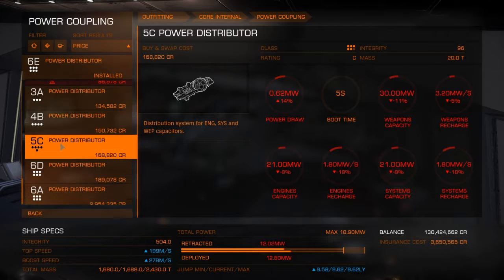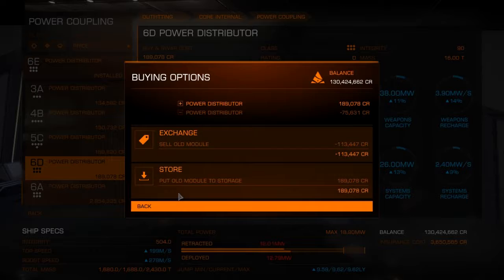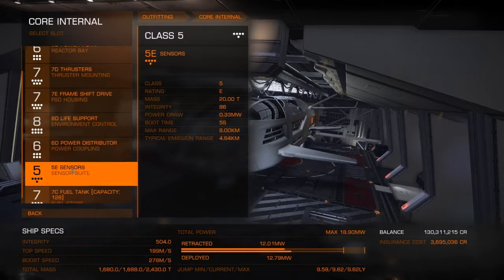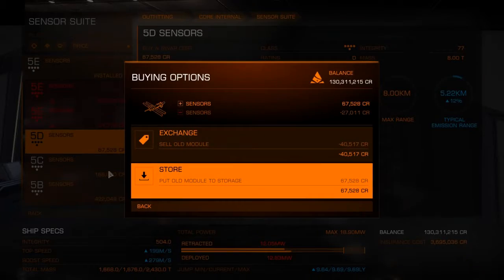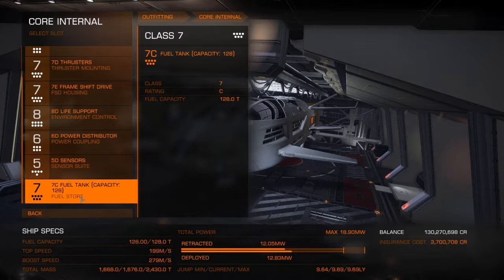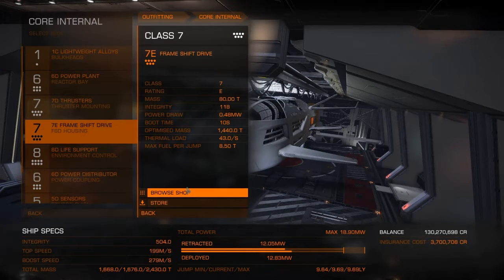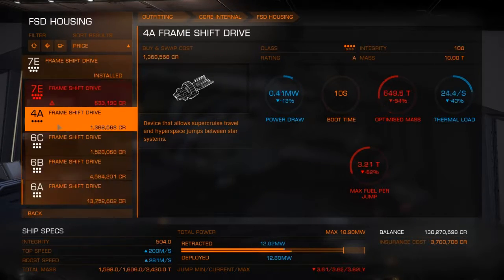Let's see if we can lighten the ship up a bit - we have 7D thrusters. I'll come back to deal with that. I'm going to derate everything and check the jump range. The jump range is currently 9.69 light years as fitted.